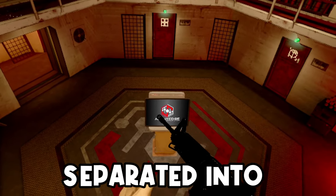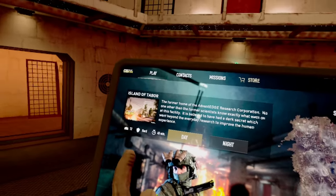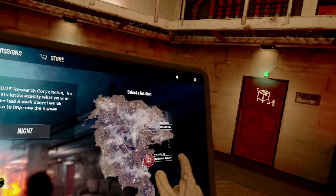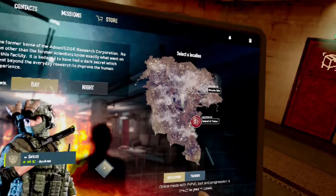This video will be separated into chapters. First, we're going to do a quick look over the terminal. There are a few important things you want to do when you first start playing Ghost of Tabor. On the right there are locations — right now there is only Missile Silo and Island of DeBoer, but they are going to be adding maps soon.